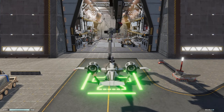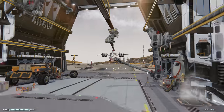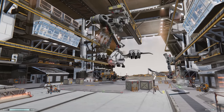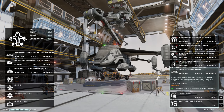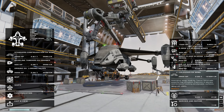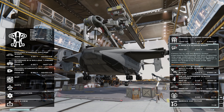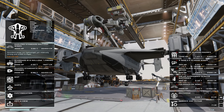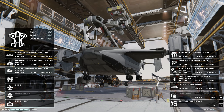The credits you earn will rack up quickly if you avoid crashing your ship. Eventually you'll be able to buy the bigger ships. The OX is a medium-sized ship built for carrying bigger cargo. The Balena is the super heavy carrier ship — it can haul just about anything and has the fuel capacity to make it basically anywhere on the map.